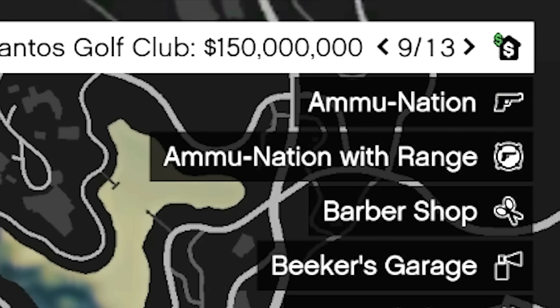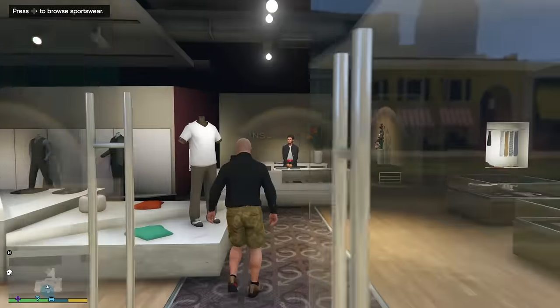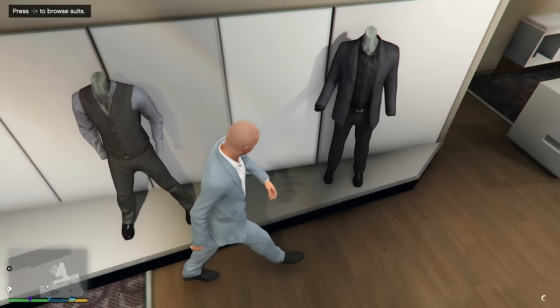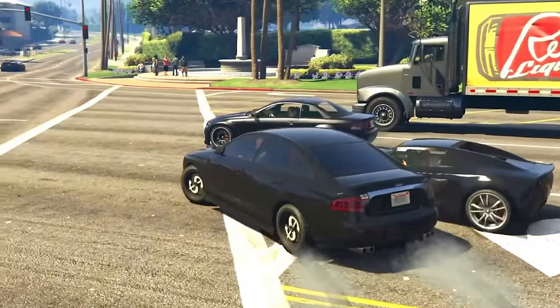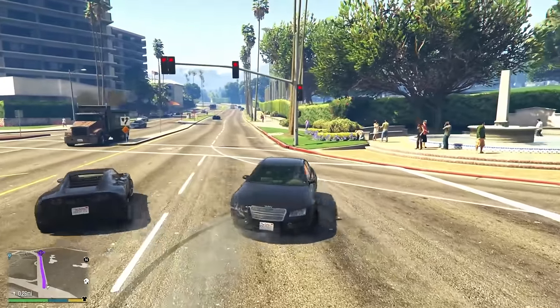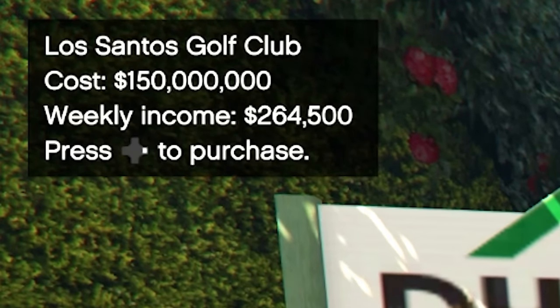Okay, that's a good start. We need to start looking into — there we go — the golf club, 150 million dollars. That's what we need to do: start buying some real estate and some businesses. I'm putting a suit back on though, I need to look like a billionaire. Let's go over to the golf club.